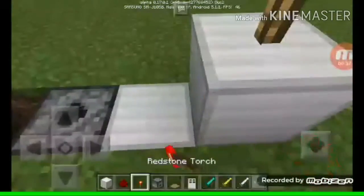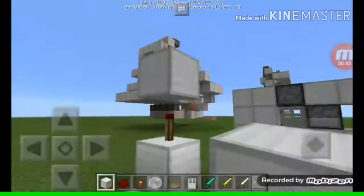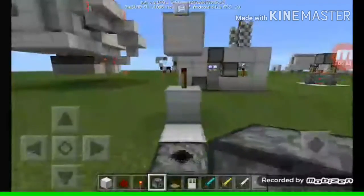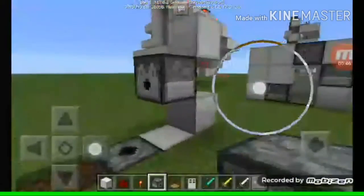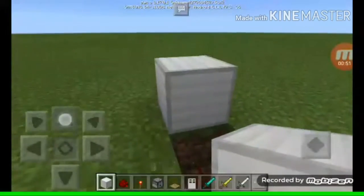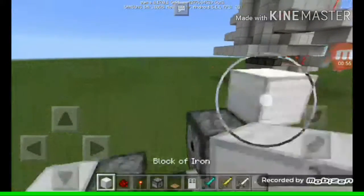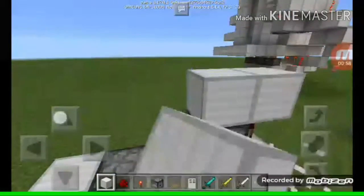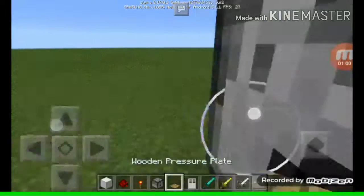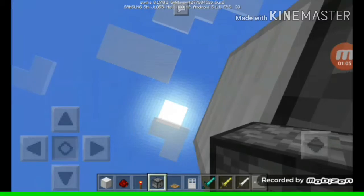Then the redstone torch at the top, a block of iron, and the dispenser in the center — like that. After that, you build a block of iron there and the dispenser here. Make sure that the dispenser is facing the center, just like this.